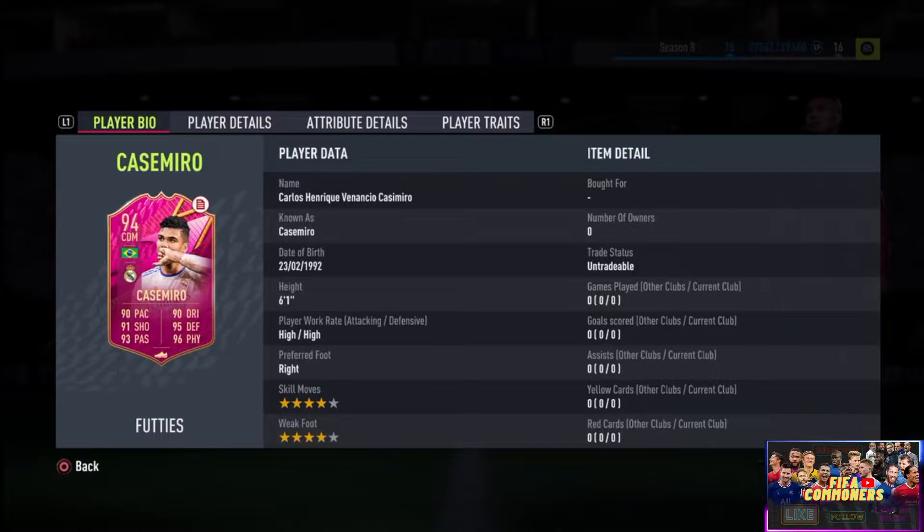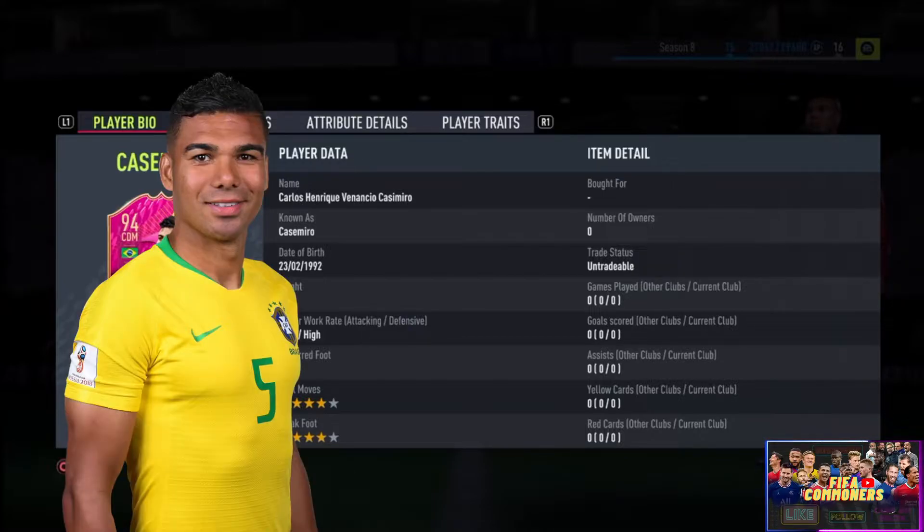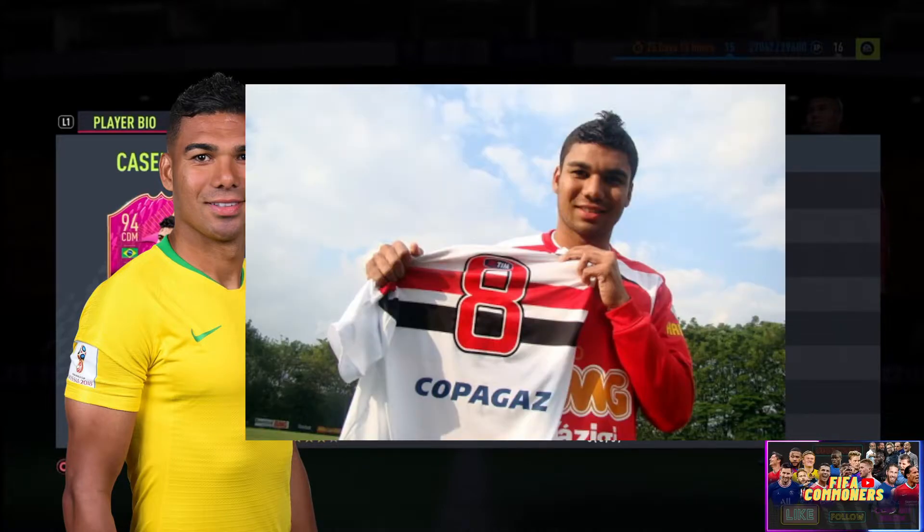Moving back to the card on screen — yesterday I wasn't able to do the review of this player, but I want to do that for you guys today. This player goes by the full name of Carlos Enrique Venancio Casimiro. His jersey name takes an 'e' but his actual last name takes an 'i' — just a detail. He is a Brazilian international, born in São José dos Campos in Brazil, which is a municipality of São Paulo.